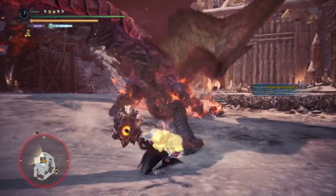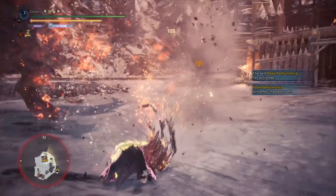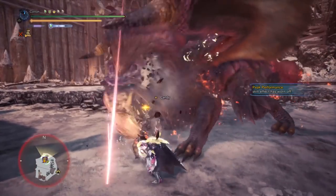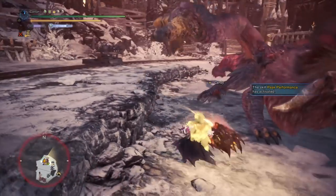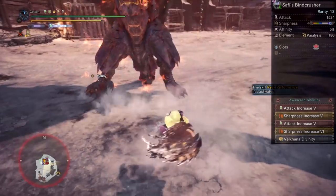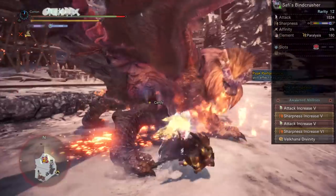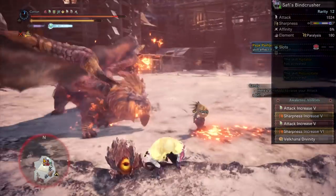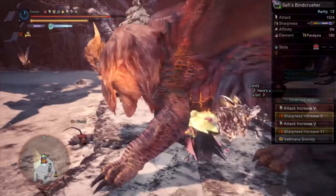Well, the answer is this build right here — a build that changes the way you look at Hammer, and changes the way your Hammer looks at the monster. Oh, and by the way, it has Paralysis too. Moving on to the set itself, today we're going back to the Saffy Jeeva Paralysis Hammer. The awakening abilities are two Attack 5s, a Sharpness 5, a Sharpness 6, and then Valkana Divinity, which took about 500 billion Dracolite to make appear on a Hammer.